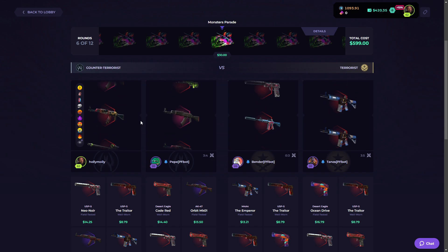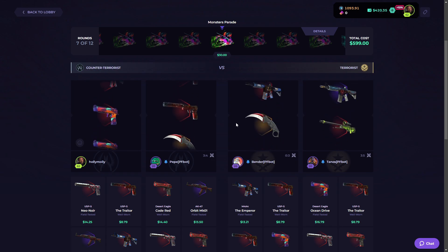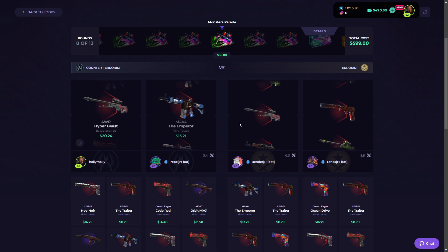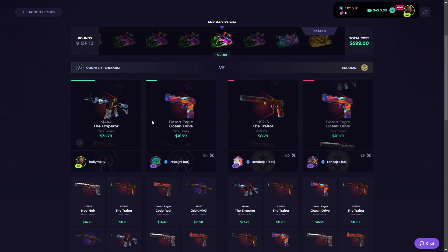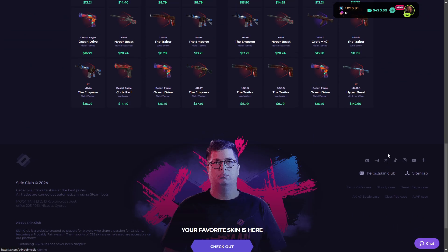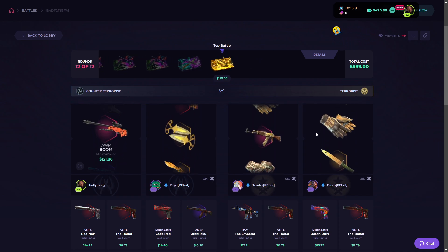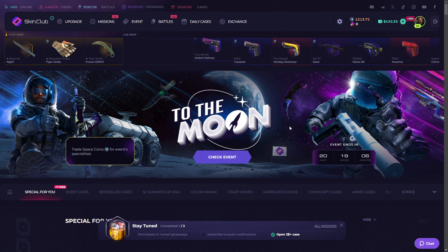We don't get anything. Last four Monster Cases — I'm gonna lose something. We got Hyper Beast M4 at 47. Last case — I think we'll win bro. It's not profits. Thanks for watching guys!